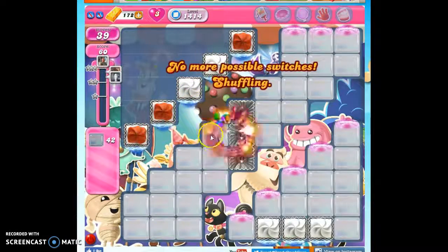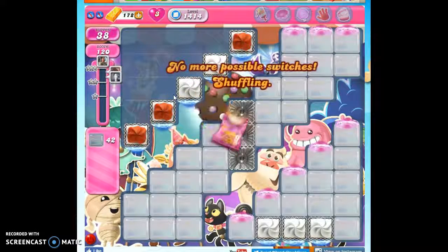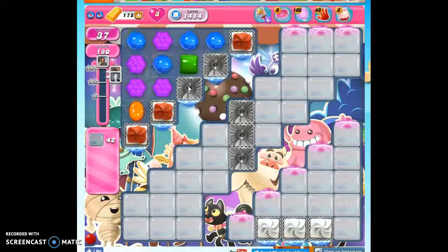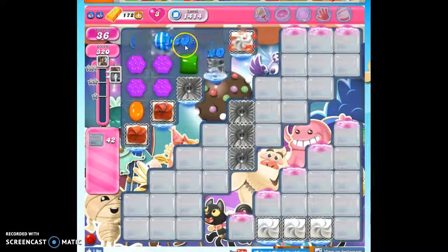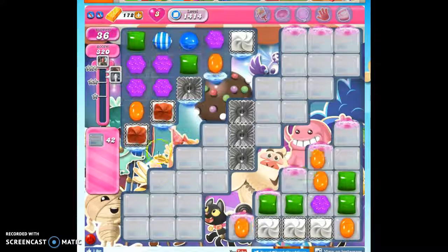It's a little bit boring in the beginning, because when we have no moves to make, or only one move possible, there's no strategy to employ whatsoever. Here though, instead of taking out a frosting, I am going to make a special. When I have the opportunity to make specials that can reach down to the other areas, I will do that.